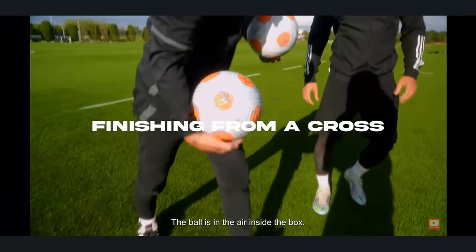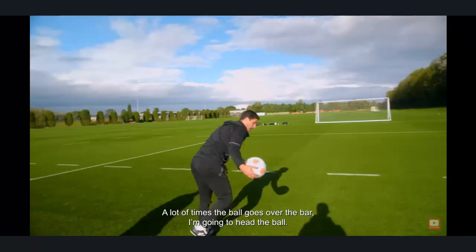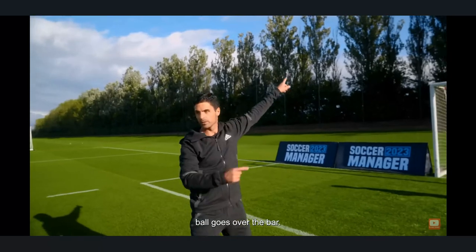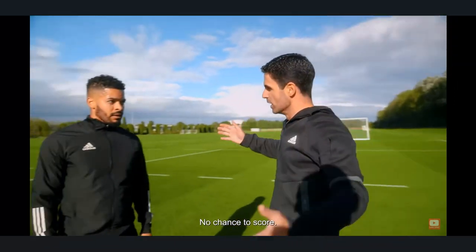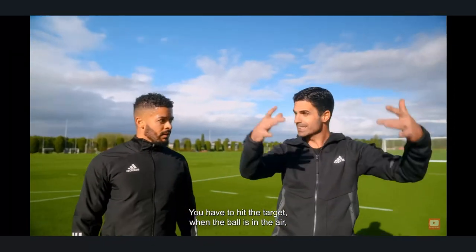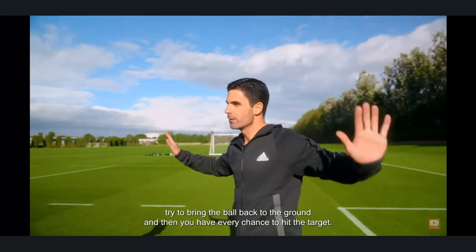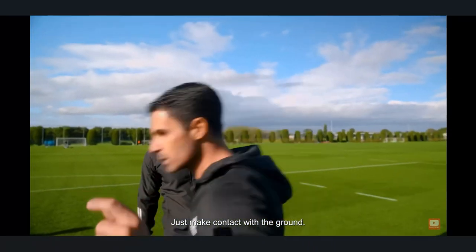When the ball is in the air inside the box, a lot of times the ball goes over the bar — no chance to score. You have to hit the target. When the ball is in the air, try to bring the ball back to the ground and you have every chance to hit the target — just make contact with the ground.